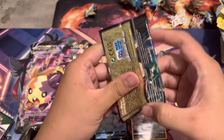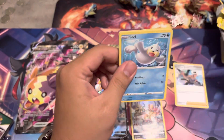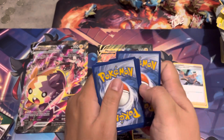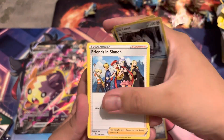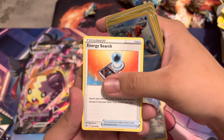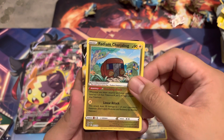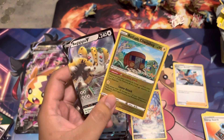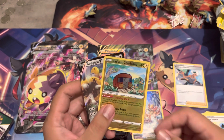Here we go, our last pack — do we get last pack magic? Give us some last pack magic! Here we go — Morpeko V Union, Grass Energy, Blissey, Potion, Arcanine, Corphish, Energy Search, Raiden Charge, Ababug — and there's another one — Regigigas V! Double banger on our last pack! So there you go guys, until the next one, bye bye!